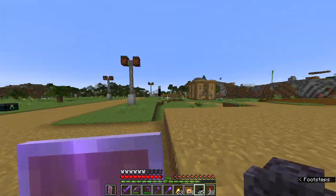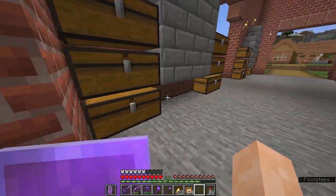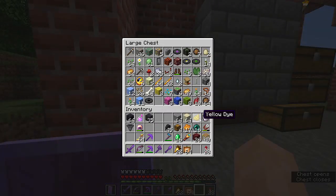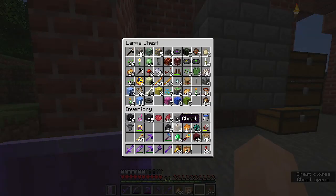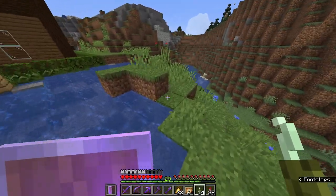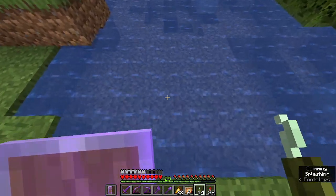I'm gonna get the rest of the materials: I got sand, I got gravel. I also need yellow dye and red dye. I'll just use beetroot for red dye because a lot of people don't know that beetroot can be used as red dye, which is pretty interesting. I'm also gonna need lime dye — that's what we're gonna bring out our sea pickles for. We're gonna need coral blocks and bone meal.